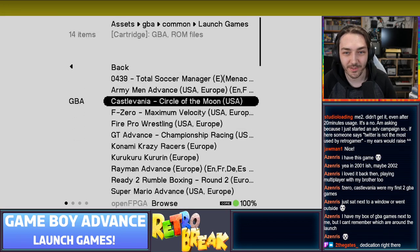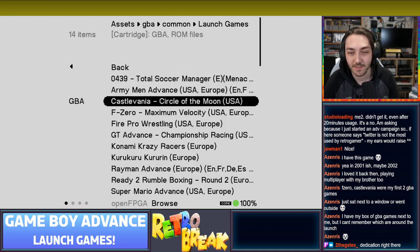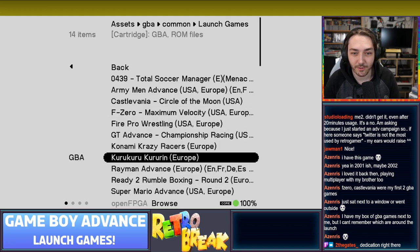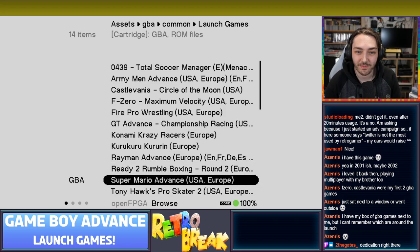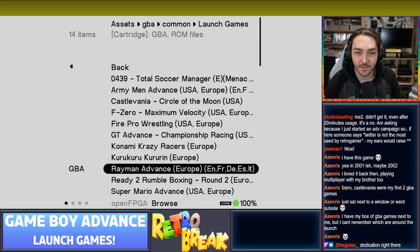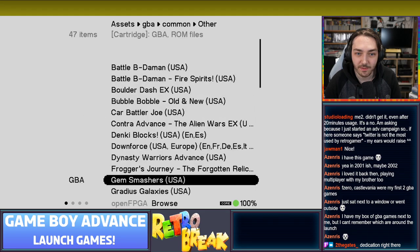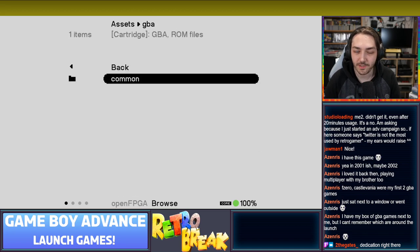Here's the list of Game Boy Advance launch titles. I didn't even know some of these were launch games. I knew Army Men was, I knew Castlevania. F-Zero obviously - I didn't get that day one but I got it close to day one. Kuru Kuru Kururin apparently only came out in Europe as a launch title. Rayman is the other game I got on day one - I got Rayman and Mario Advance. And Pinoby - it's not on the list here but I wanted to play it.